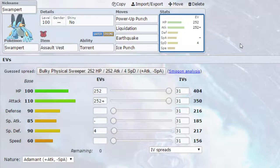So today we have got four sets. The first set being a Power-Up Punch Assault Vest set. Honestly, I love this combination — it's one of my staples. Assault Vest increases your special defense by 1.5 times, which already at base 90 on your special defense does allow you to live a few more hits on the special side. Power-Up Punch allows you to raise your attack stat by one stage each time you use it. We've then got Liquidation, a powerful Water-type attack boosted by STAB, which has a chance to lower the defense of the opposing Pokémon. Earthquake, a powerful Ground-type attack boosted by STAB. And finally Ice Punch to hit those Grass-types, because Grass-types are basically your only fear here.